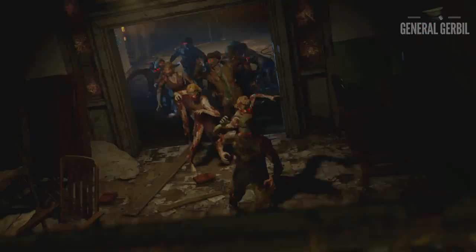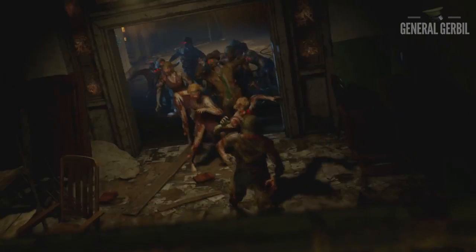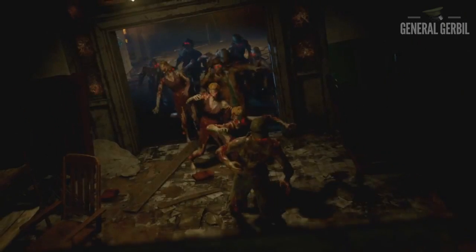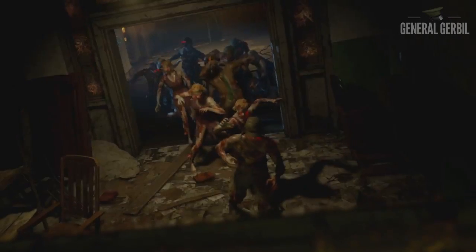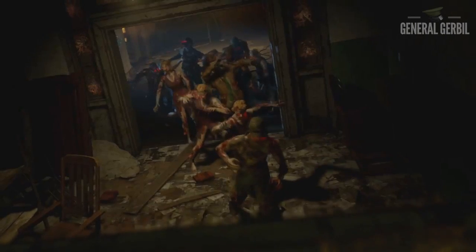I believe this area is actually Verrückt, near speed cola. If you started on the right side of the map and opened up past the trench gun or the double barrel shotgun, I think this is upstairs where you'd find the speed cola machine where everybody would normally camp, since zombies only came in through the back window and the door near power. Though the scenery also looks a bit Mob of the Dead-y, so we're going to have to actually play the map to decipher which map this part is.